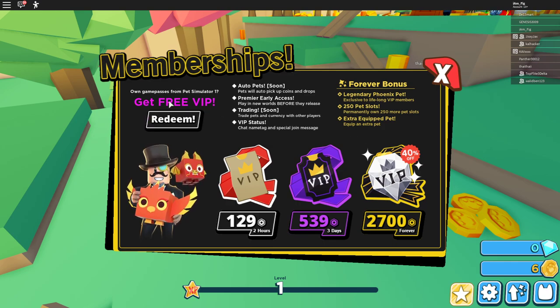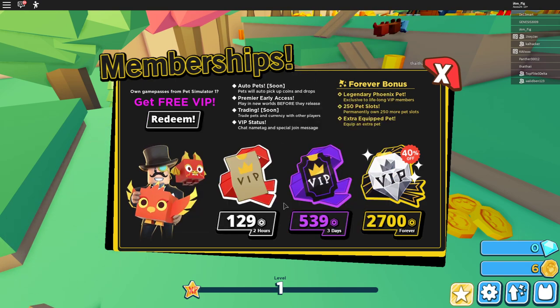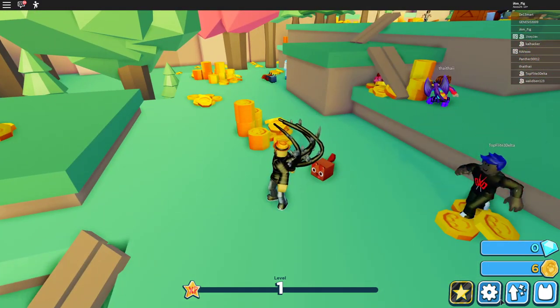It looks like I owned a game pass in Pet Simulator 1, so I'm going to redeem a free VIP. Calculating compensation — this may take a while. There we go — I get three hours of VIP time! Not too bad. So now I'm a VIP for three hours. Awesome.